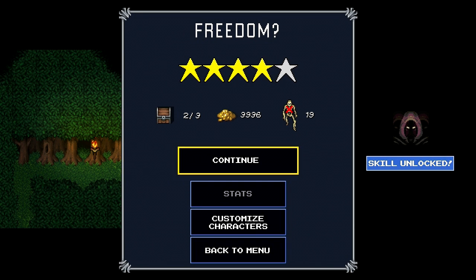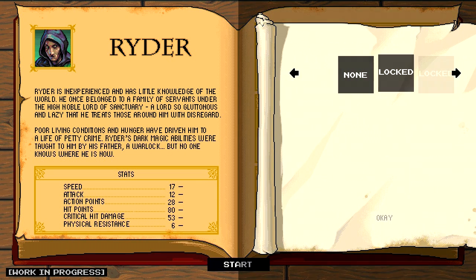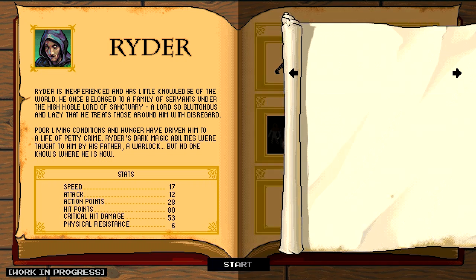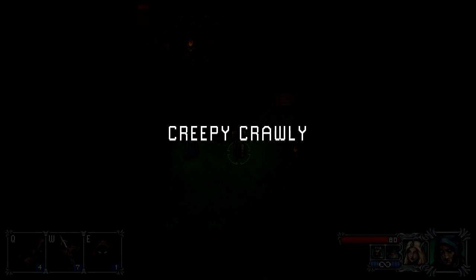I got something new — a new rogue skill. What did I unlock? Lord of Deception: make yourself invisible to enemies, but remove almost all of your life. Enemies will not focus while you are invisible, but will attack you if you block their desired path. That is interesting. So next mission — let's do one more mission before we let you go.